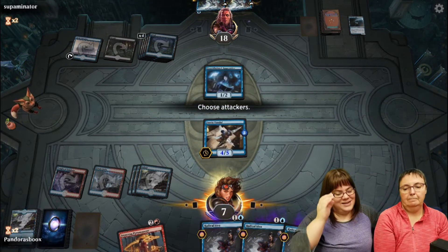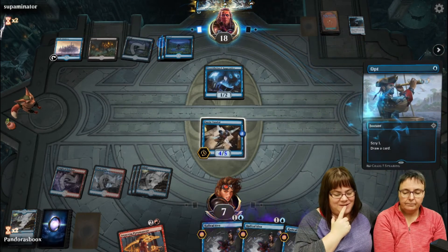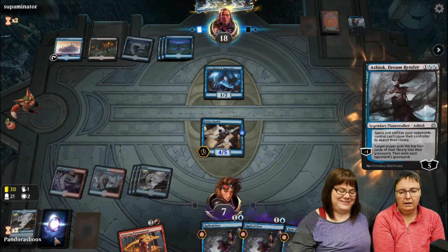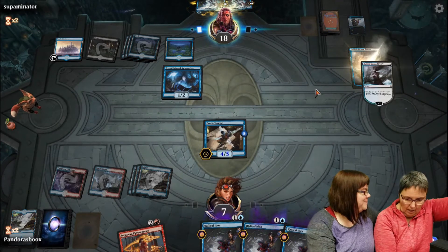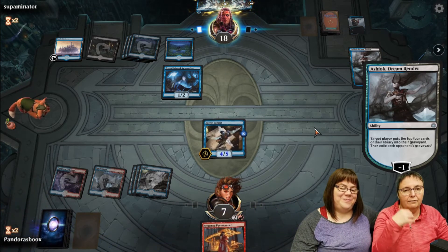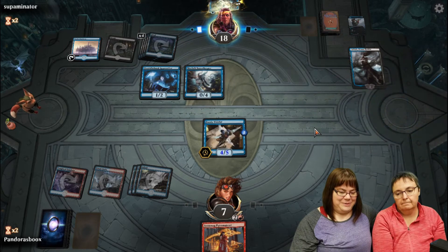Leslie decides not to attack yet - she wants to wait until she has more set up and the opponent doesn't have much card draw happening. The opponent uses Ashiok - oh no! All of Leslie's radical ideas and cards she could have cast are now exiled from her graveyard. She doesn't want to take the little card Ashiok offers. Stupid Ashiok.